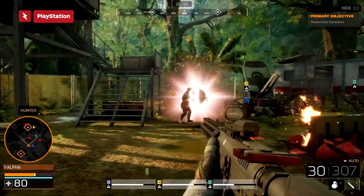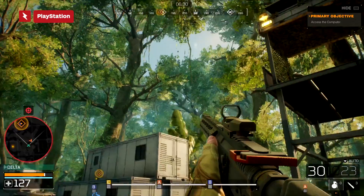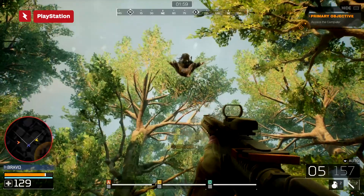Your tactical advantage is to repeatedly get back up into the trees, pop on your cloaking, pop on your heat signature, pull out your rocket launchers and cool laser beams and all the fun toys, and try to kill as many of these guys as you can — which is a great time.